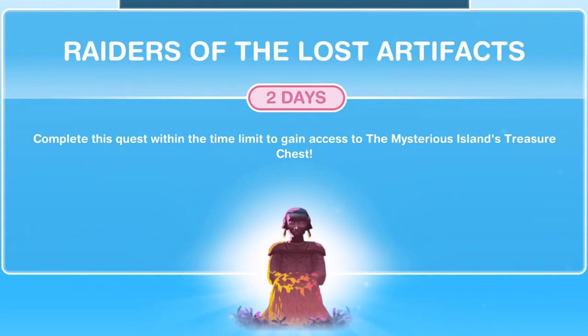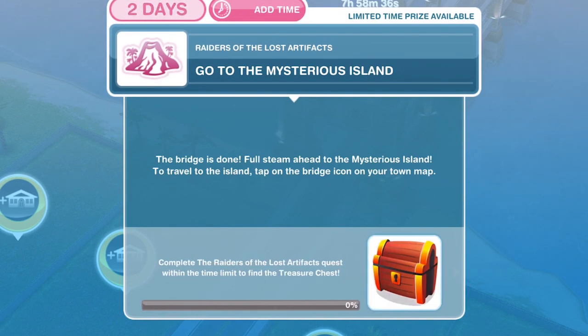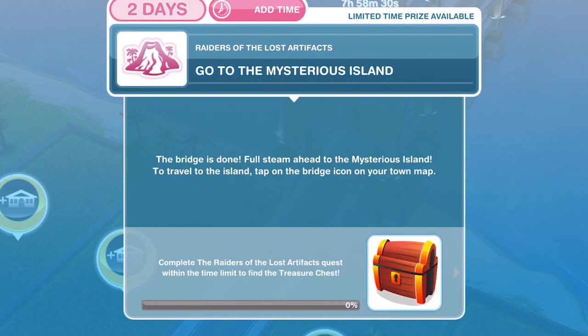Hi guys, my name is Greena Jemsicle and welcome to a Sims Freeplay walkthrough of the Raiders of the Lost Artifacts quest. This quest has a time limit of two days — complete it within the time limit to gain access to the Mysterious Island's treasure chest. By completing this quest you will be able to begin uncovering the secrets of the monument on the Mysterious Island.